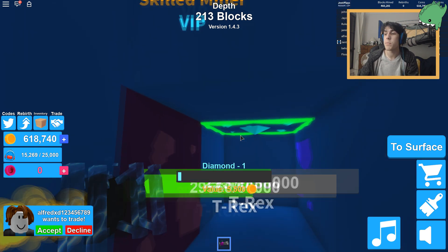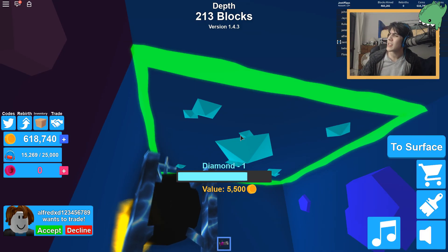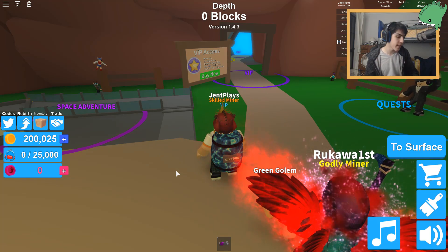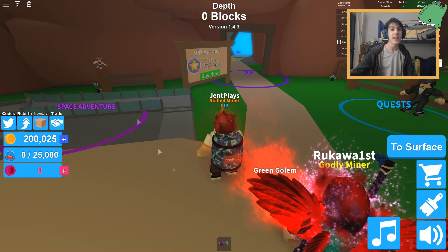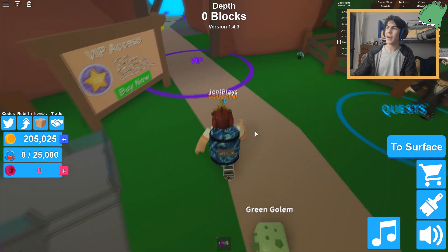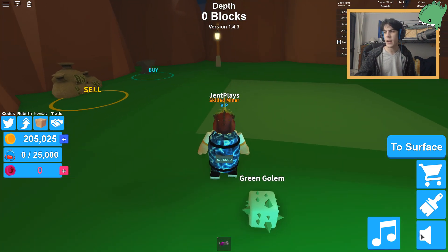Hello ladies and gentlemen, welcome to Gent Plays Roblox! I just realized my headset cord was wrapped around the chair. When logging into the game it said 'enter a code for free coins,' so let's see if it works. The code is T-Rex — enter — 5,000 coins. I expected way more than that because I can get 5,000 coins super easy, but fine, we'll deal with it.